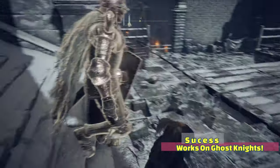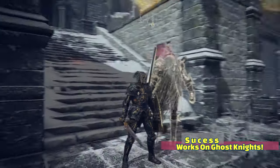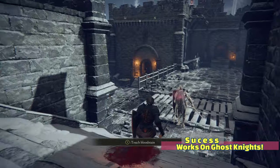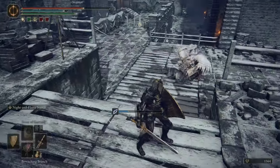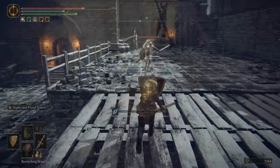Next up, you can Bewitch a Ghost Knight. As you know, these guys disappear all over the place, so it is a little tricky to Bewitch them, but you can do it. And as you can see, this guy jumped straight into action — he went full-blown wreck mode and he did wreck that wolf. I don't have a thing against wolves; the wolf was just there at the time. So you can Bewitch Ghost Knights.